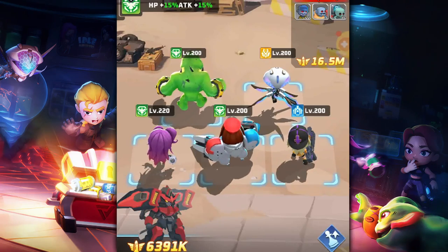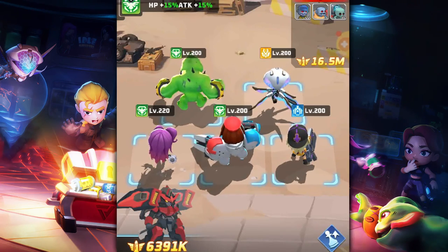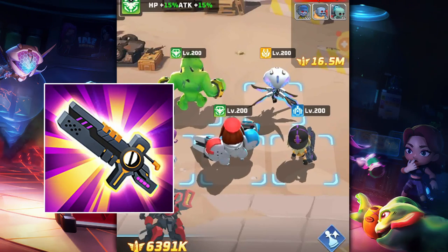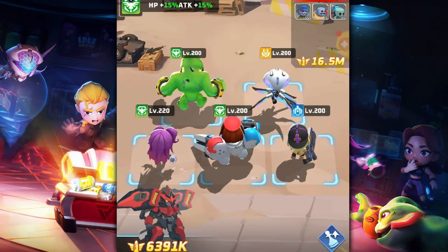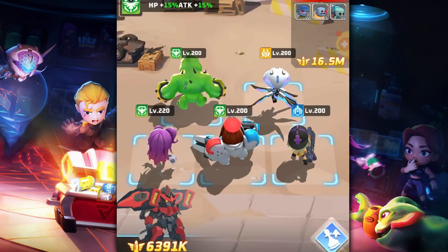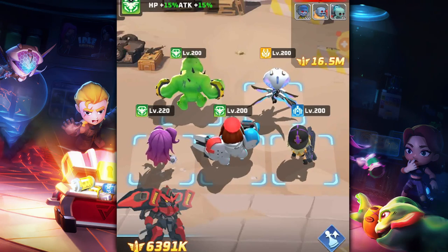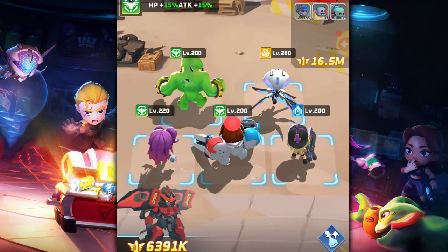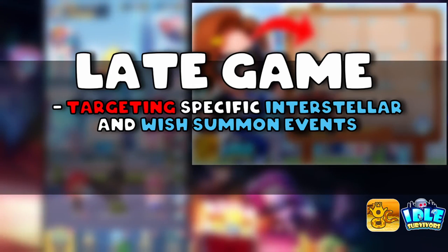For double-S tanks alongside or instead of Master Samurai, Boxing King has some self-sustain, damage, and damage reduction — I've seen clips of him being very tanky but with minimal DPS output, so pair him with strong DPS. For double-S supports, Sacred Gun is really the only support with revival besides triple-S Holy Bishop. Definitely pick her as one of your three from the Officer's Aid event, as she will only eventually be replaced by Holy Bishop.